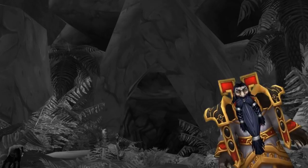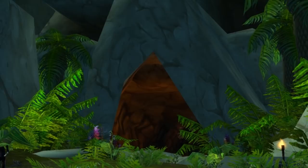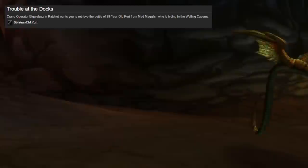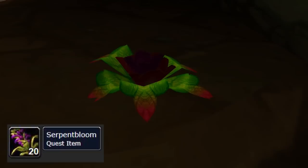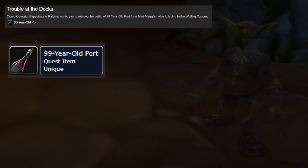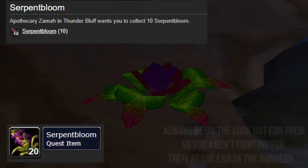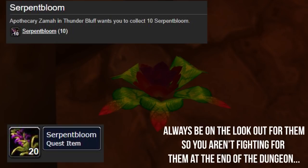Enter the caverns — you'll want to be around levels 17 to 23 and group up at the entrance. The first thing to check off is Trouble at the Docks. When you enter the caverns, hold left until you find a little cave with a stealth goblin you need to kill. There are also serpent blooms all around the cave for the Serpent Bloom quest — each person needs 10, so 50 in total for the whole group. Grab these whenever possible.